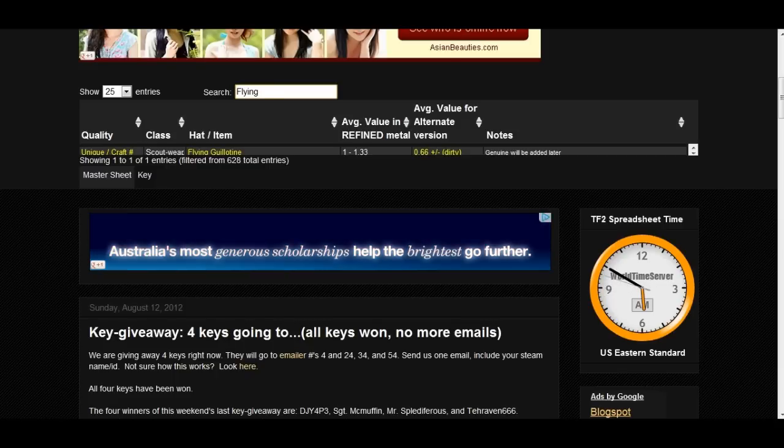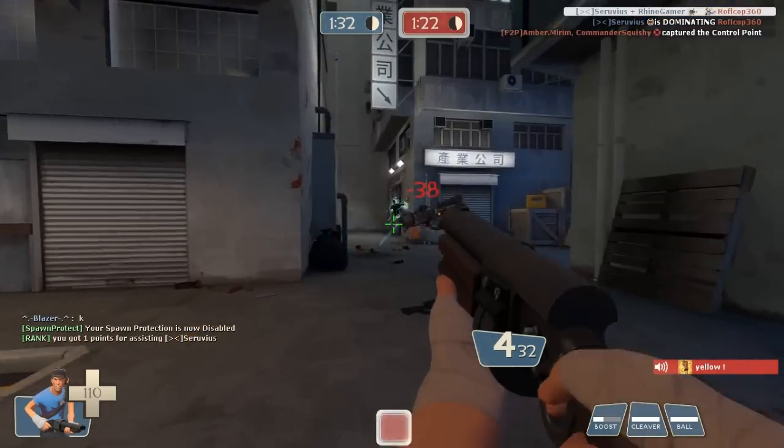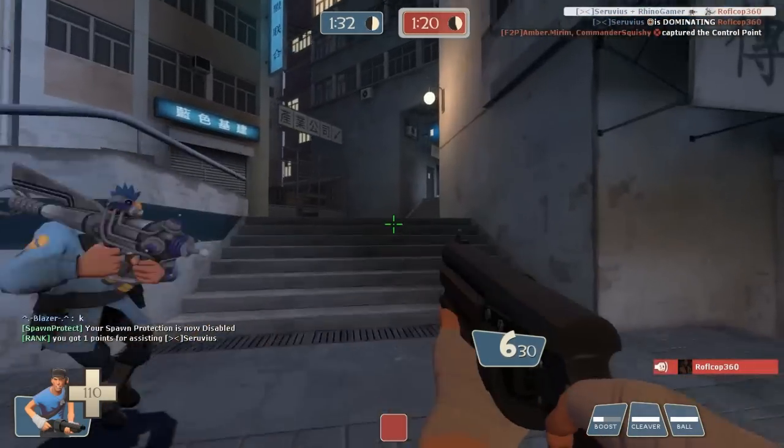Right now the guillotine is at a price of 1 to 1.33, and the Flying Guillotine stats as we just saw...